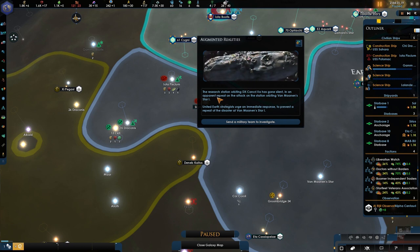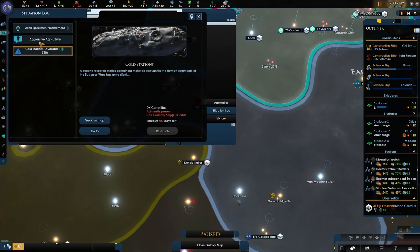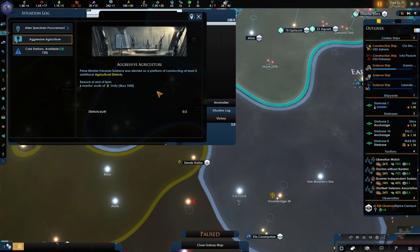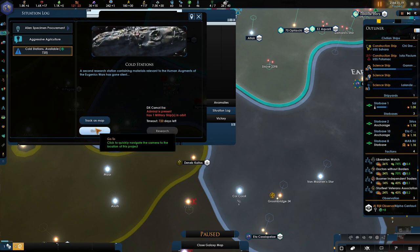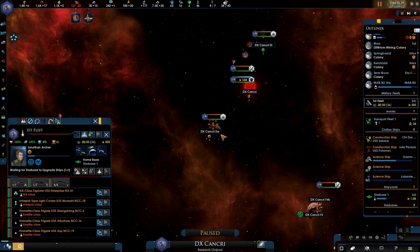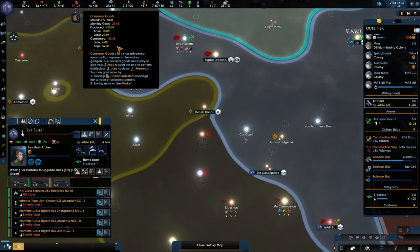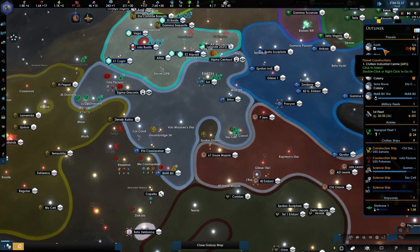Augmented realities — the research station orbiting the DX Cancelli has gone silent again. Let's pause, let's go here. Anything else we can do? We still have to build the agricultural things. Military ship in orbit — I can do that, we got plenty of military ships. Once you are upgraded, research that project. Which is fine — 714 days should be plenty to get the upgrades done. The consumer goods is going to be such a pain, really annoying. Things will change soon, eventually.